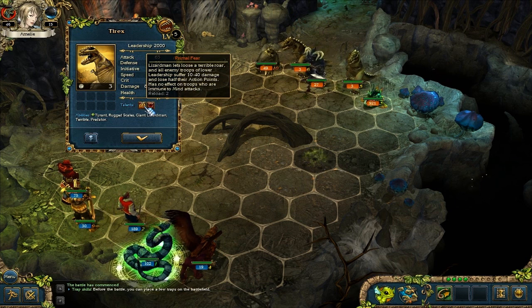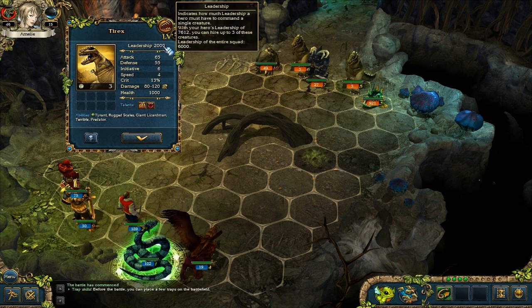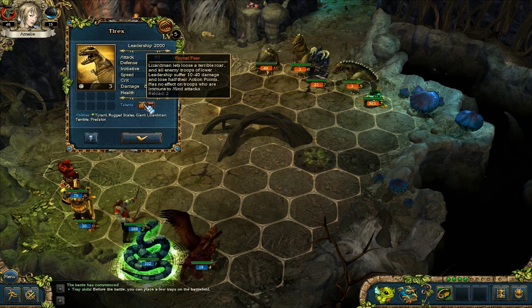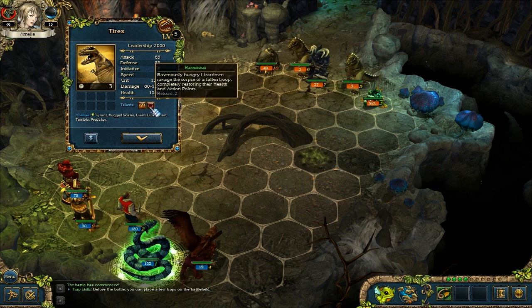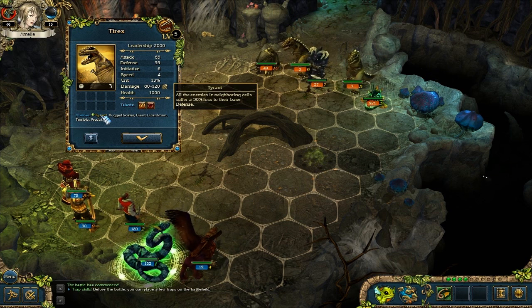So they let loose a terrible roar to all enemy troops of lower leadership. Two thousand. Does this mean enemies of lower leadership? Six thousand? Because there's three of them - I'm not really sure how this works. Ravenously hungry lizardmen ravage the corpse of a fallen troop, completely restoring their health and action points. That's nasty if you have a thousand health and you can restore it all to full. Tyrant - all enemies of the neighboring cells suffer a 30% loss of their base defense. That's really nasty.